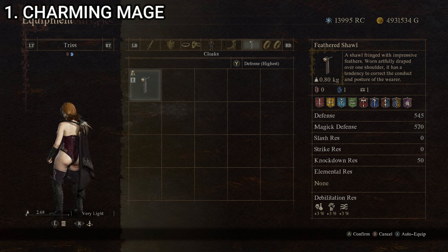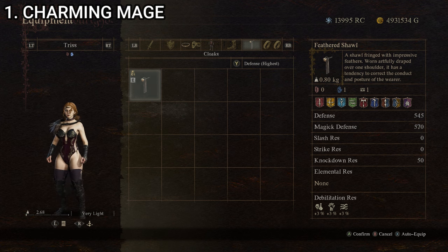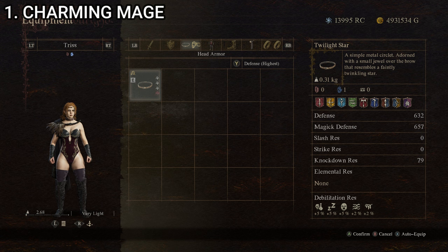The Feathered Shawl has a tendency to correct the conduct and posture of the wearer. This outfit looks quite nice and is an excellent aesthetic choice. Outside of aesthetics, it's also very good stat-wise — some of the best armor you can have. Stats: weight of 2.68 kg, defense of 658, magic defense of 638, and knockdown resistance of 251.